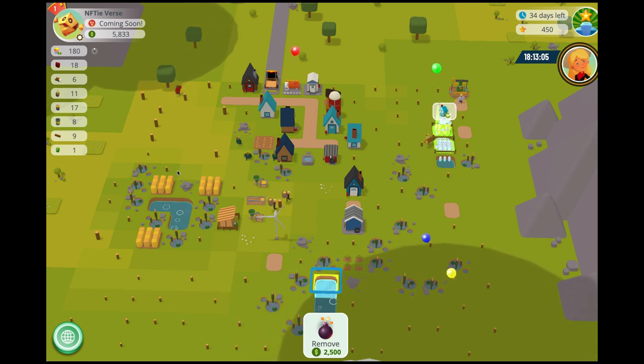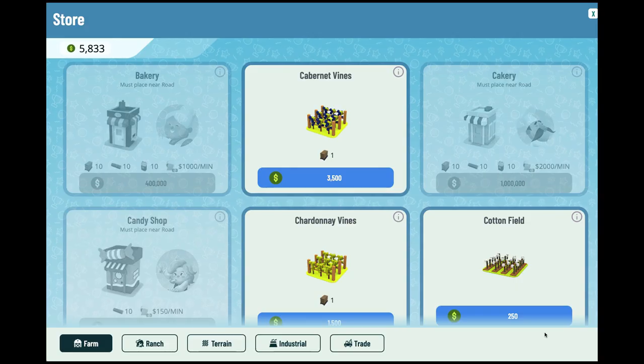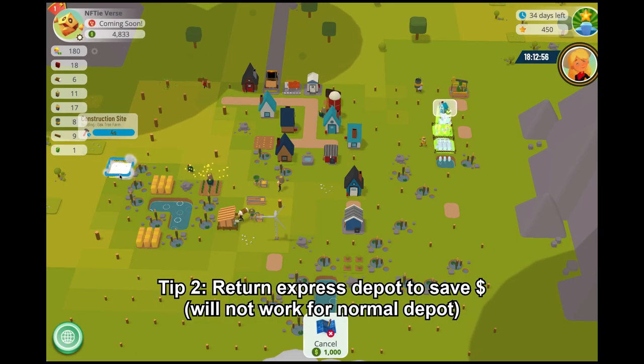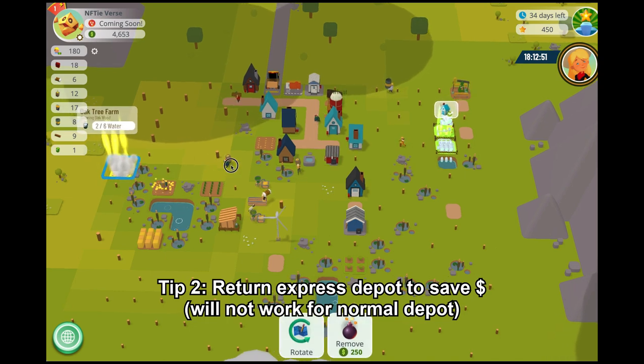Final tips for gameplay. Tip 1: Sell pond for cash. Tip 2: You can return your Express Depot when you do not need to sell goods to save $20 per minute — you can place it back anytime without costing anything.